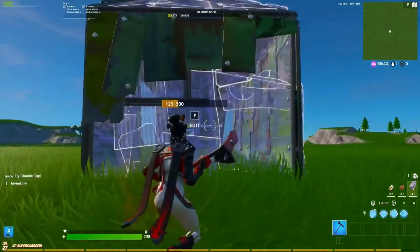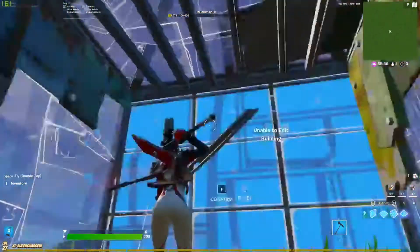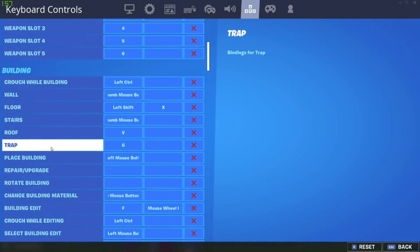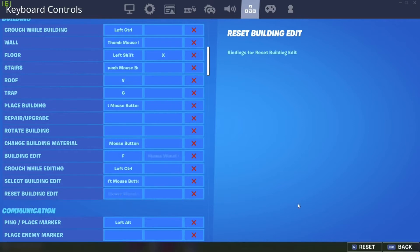This is so overpowered for keyboard and mouse players — it's just amazing. I'll show you how to bind it. It's extremely easy. All you have to do is bind scroll up or down for building edit, and scroll up or down for reset building edit.